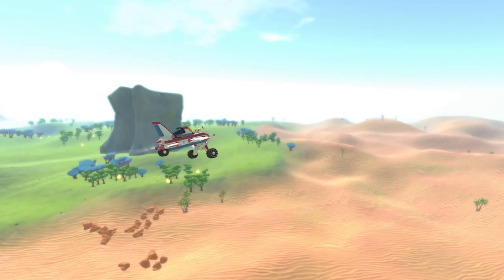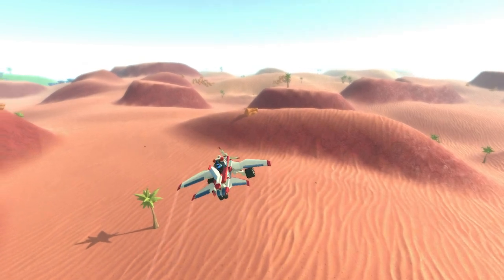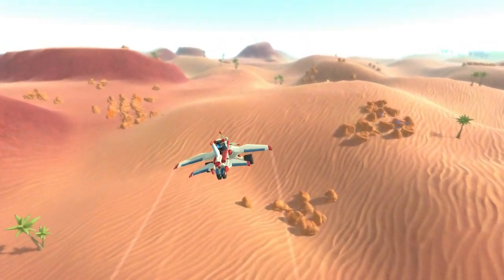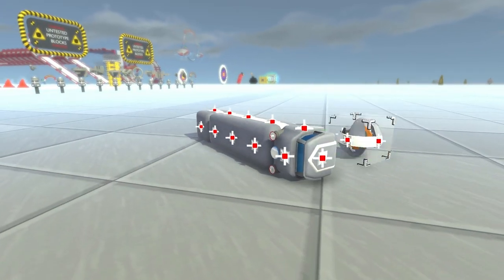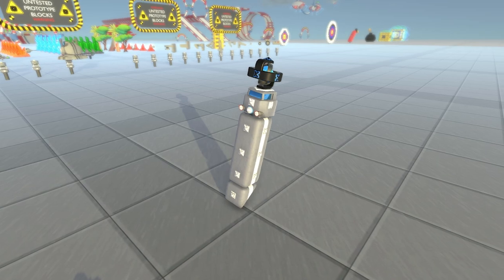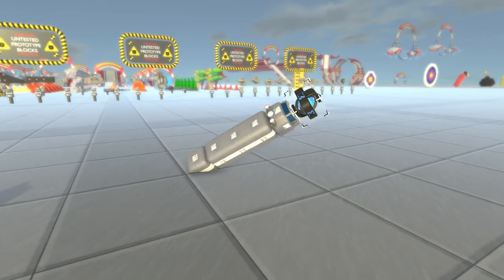Active gyros apply rotational torque, meaning they'll pick you up if you fall over. Whereas passive gyros just make it harder to fall over in the first place by adding resistance to movements around all rotational axes. Think of it this way: an active gyro is a bit like falling onto a trampoline — it'll push you back to where you started. While a passive gyro is like falling through syrup — it won't push you back, just slow you down.